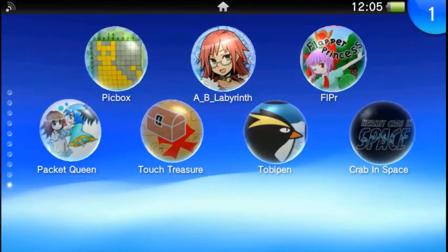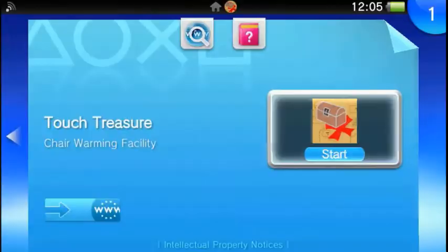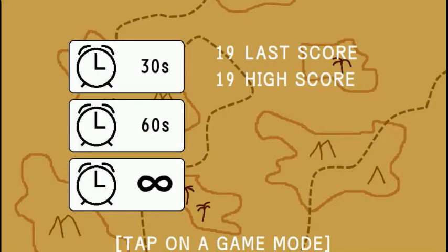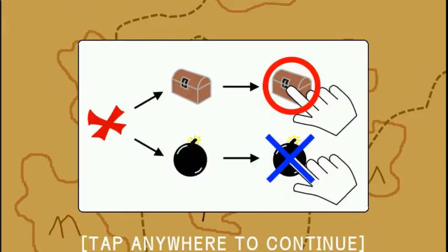Up next we'll do Touch Treasure — this is a new game that came out this week. It seems like it's just a whack-a-mole game. Toby Pen is $1.49. Touch Treasure is 49 cents on the store. There are three game modes: infinite, 60 seconds, and 30 seconds. Let's check out the 30-second mode here.